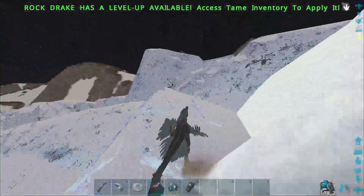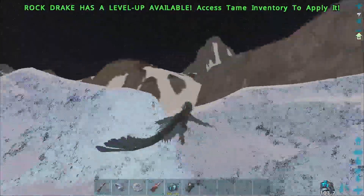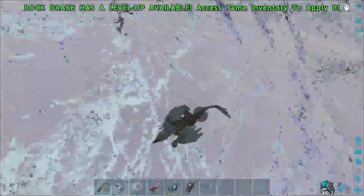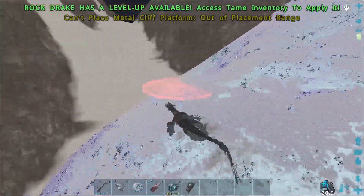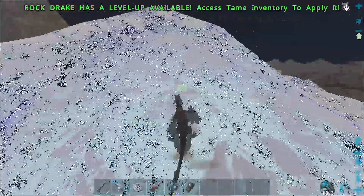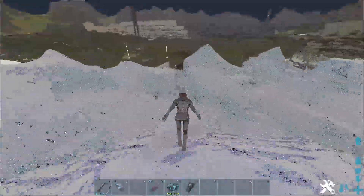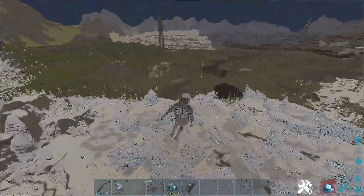Once you're out here you pretty much have free reign of the map. You can build out here and go pretty much anywhere outside of the border all across the map. If you go too far out into the actual mesh area you'll probably get anti-mesh killed a lot, so I would suggest staying somewhat close to the border in areas where you can build. If you search enough you can probably find a good area that's very out of the way.